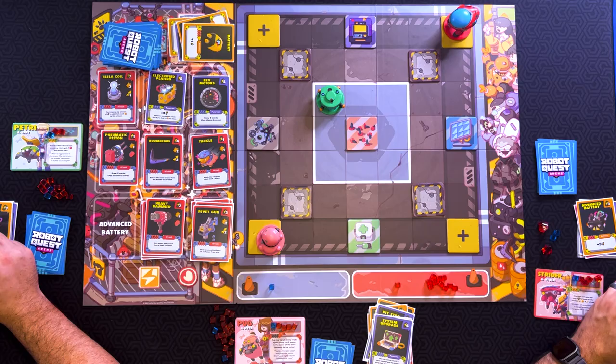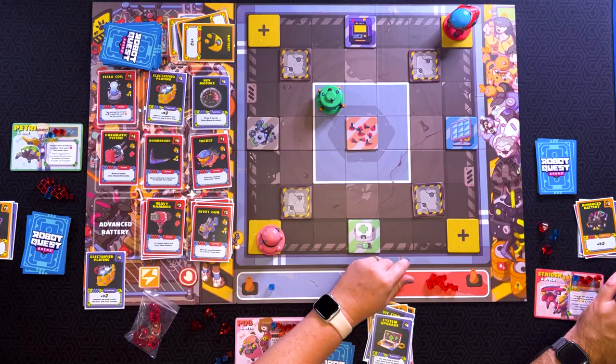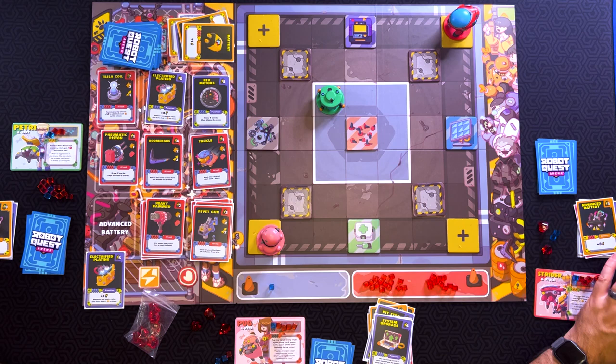So you guys are both far enough away. The cool thing I can do is just run after that. I'm going to play Electrified Plating, which gives me three energy to play with. If I push a robot on this turn, I get plus one damage to them. They would have seen the gems if they would have watched the unboxing video, which is on the YouTube right now.